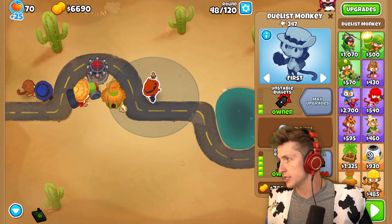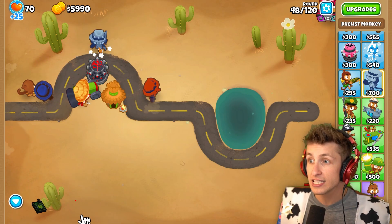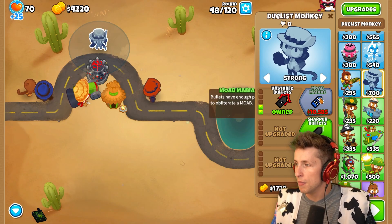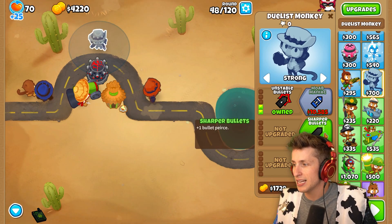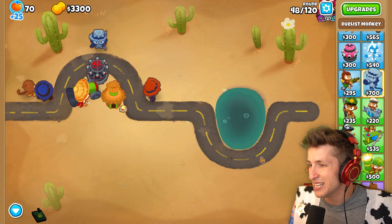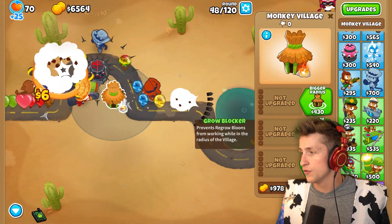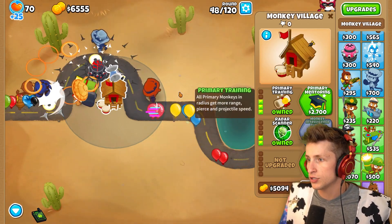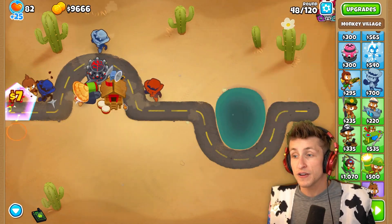I need quad barrel for this guy. Now let's start saving up. I need to get the other duelist — we'll have him target strong. Deadly bullets, unstable bullets, MOAB maniac — bullets have enough power to obliterate a MOAB. I think I want this with sharper bullets and even sharper bullets. Oh, it's not in range of the village though. The village does not have radar scanner on it — whoopsies. That's fine. I can also put on primary training because these are primary towers — that will be very nice.